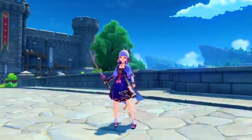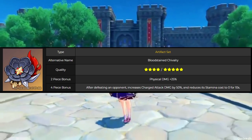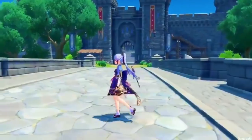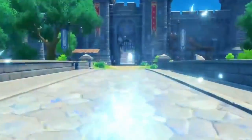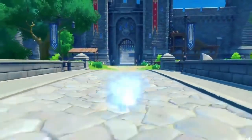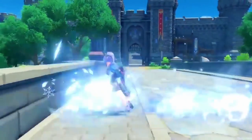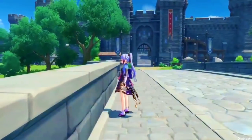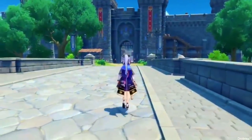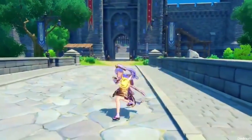If you are going for a pure physical Ayaka build, I would recommend 2-piece Pale Flame and 2-piece Bloodstained for that 50% physical damage bonus. If you are going for more of a hybrid build, you can swap out 2 of the physical pieces with 2-piece Gladiator or 2-piece Shimmy for an attack percent increase. For the more wild build, you can go 4-piece Bloodstained — however, that only works in the open world, because in domains and especially in the Abyss there tend to be bigger enemies in smaller groups, making it very hard to trigger the 4-piece passive.